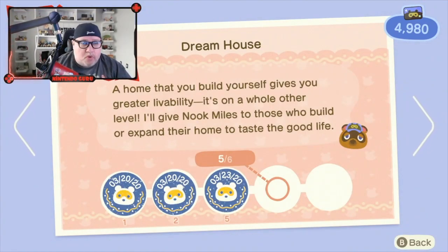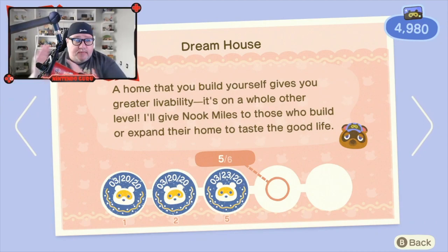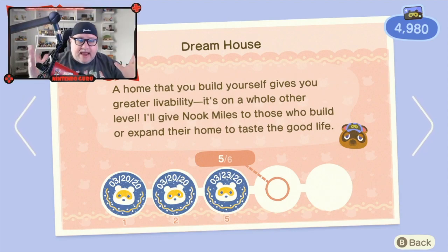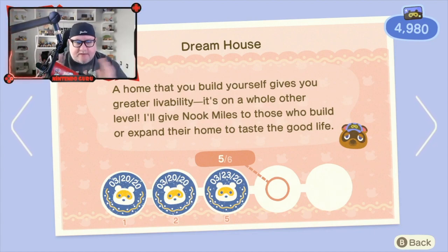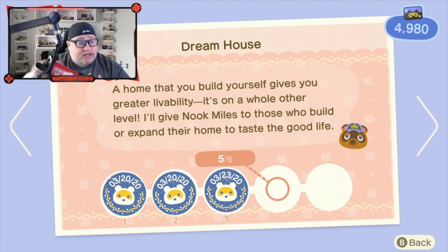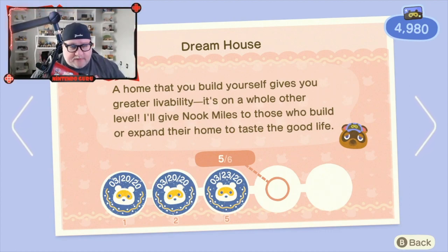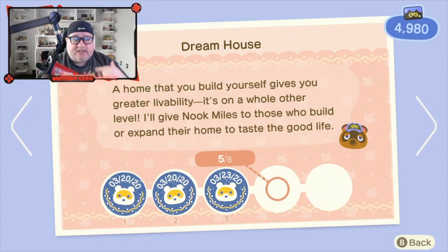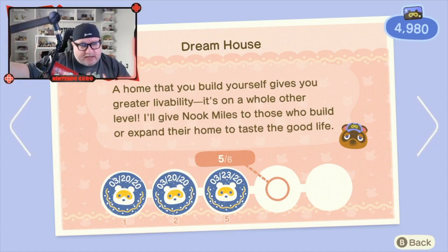This is why Nook Miles are so important. In the beginning of the game, you need to earn Nook Miles to pay off your vacation package. When you pay off your vacation package, Nook will offer you to buy a house — then it transitions from Nook Miles to Bells for house payments. That's the fluidity of the game. After you've paid off your vacation, you can use Miles to go on island tours, buy exclusive items, and more. It's really an achievement-based system to bring you back to the game daily.